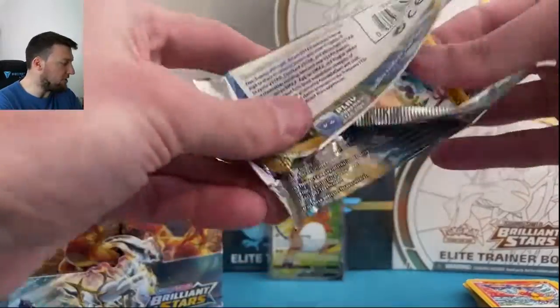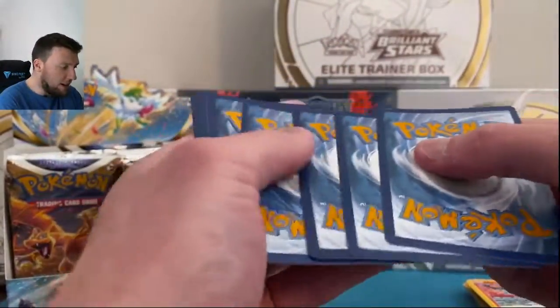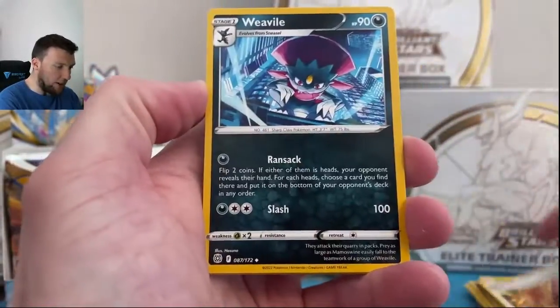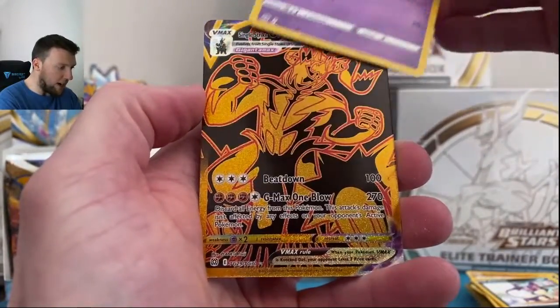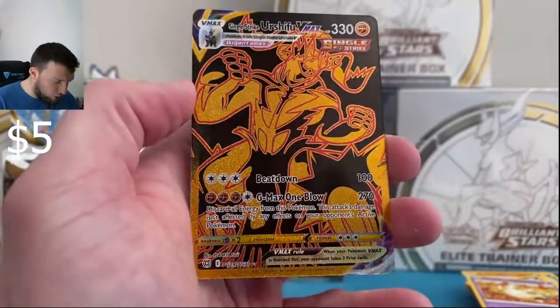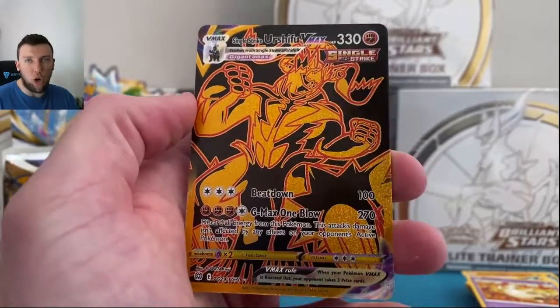We got something in Trainer Gallery here — it looks like it might have a black border. Let's go. There we go: black and gold, Single Strike Urshifu. Beautiful looking black and gold card. I'm surprised this card is not worth more, honestly. It is a fantastic looking card.